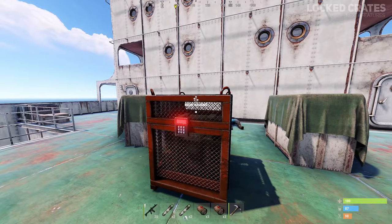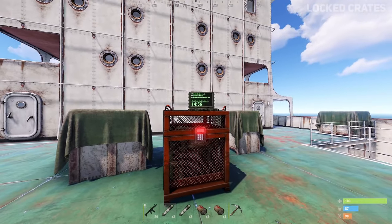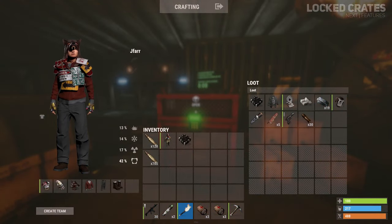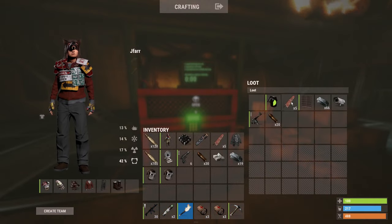When a locked crate has been activated it will take 15 minutes to successfully hack it, allowing you to open it up and acquire its loot. Once opened you have the chance to find explosives, components, attachments, weapons, ammo, armour and a supply signal.